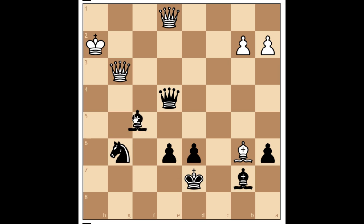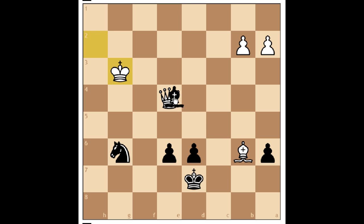The correct move here is bishop to h4, and after queen takes e4, we have bishop takes g3 check, king takes g3, and bishop takes e4.